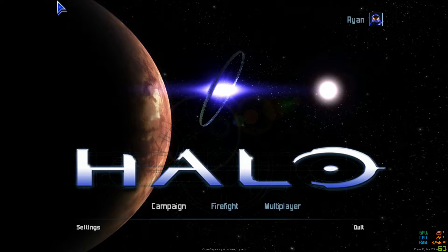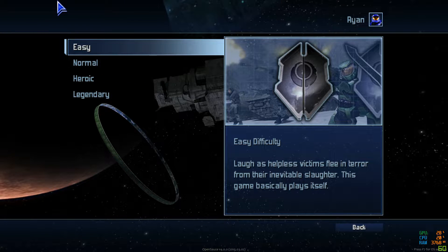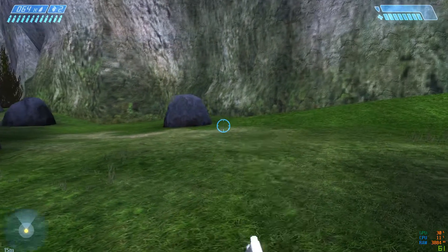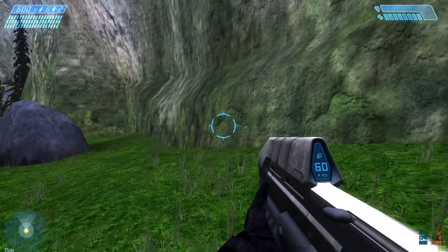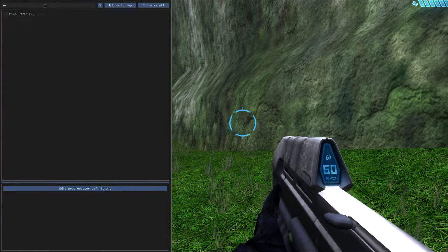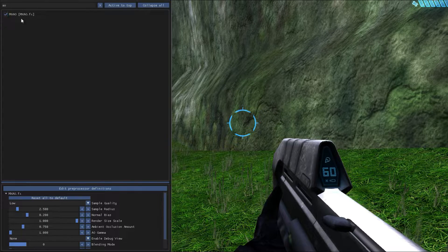Once it all loads, you will have this main menu. What I would recommend doing is opening up any level — it doesn't matter which, as long as you open up one of them. I'd recommend finding a good spot where you can see a little bit so you can compare everything. You'll probably have to click Home to open it up. One of the first things we'll do is put AO in it — you should have MXAO at the top. Tick that and it should load.